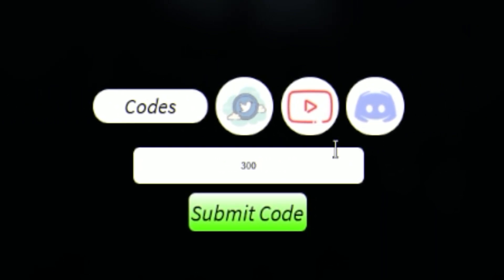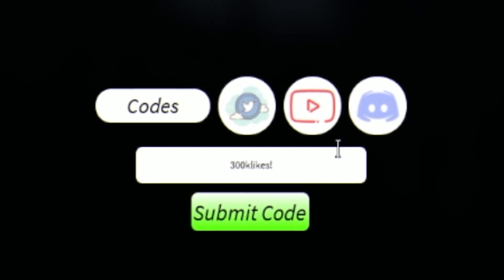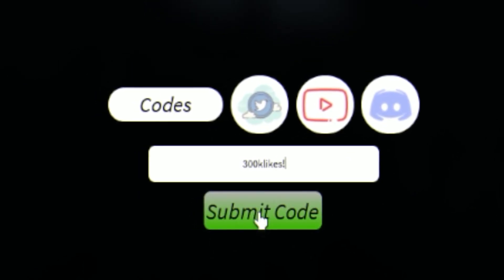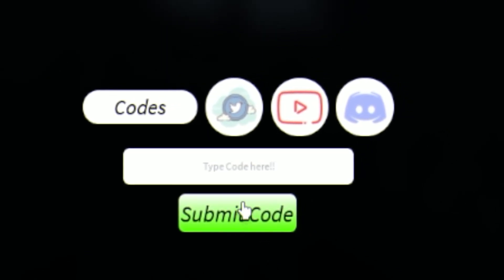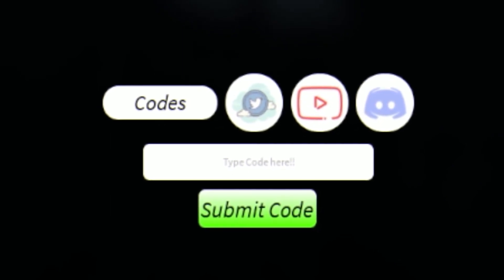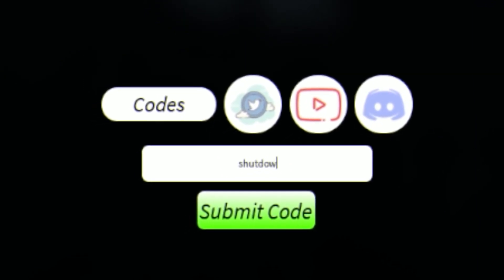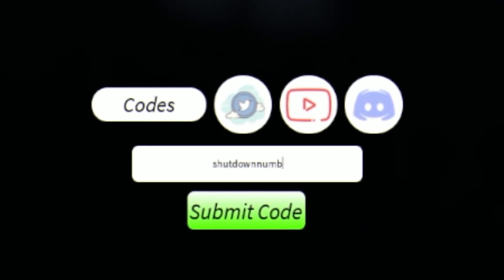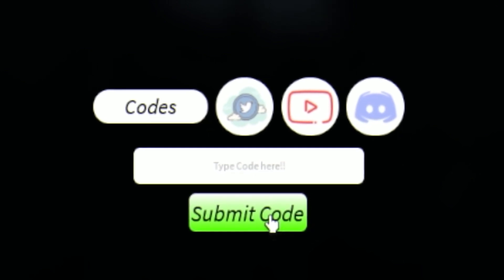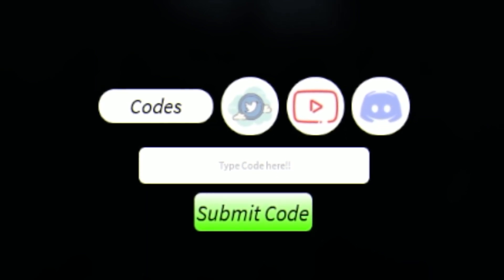After that we have the code 300KLIKES! — that's 3-0-0-K-L-I-K-E-S with an exclamation mark at the end. This code gives you guys some more spins, XP, and some more clan spins. Click on submit code and enter. Keep in mind, watch all the way to the end for even more codes, because these are in no ordered way. Next, we have the code SHUTDOWNNUMB2 — S-H-U-T-D-O-W-N-N-U-M-B and then two. Click on submit code — I'm not too sure what that one gives us as it disappeared before I could see.